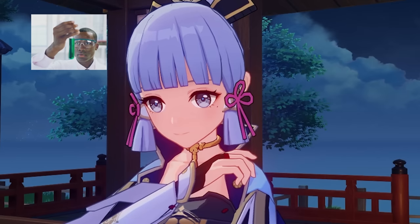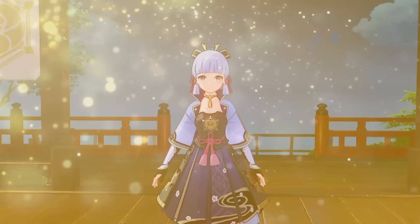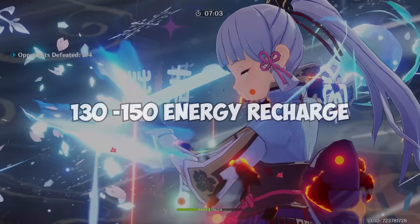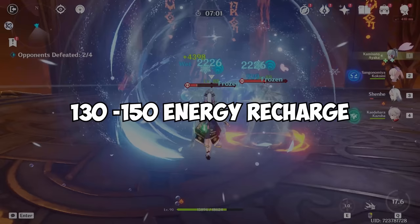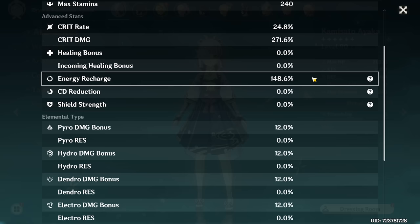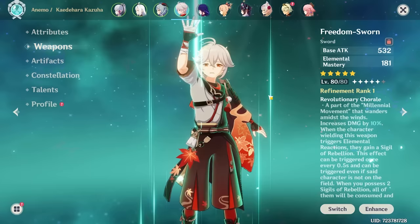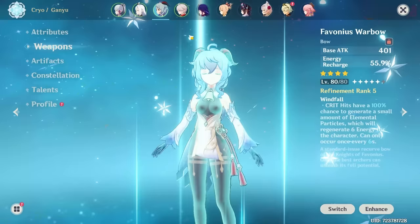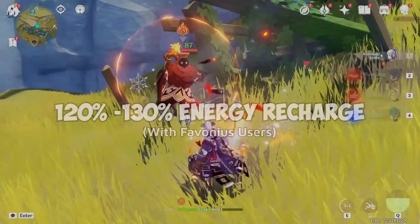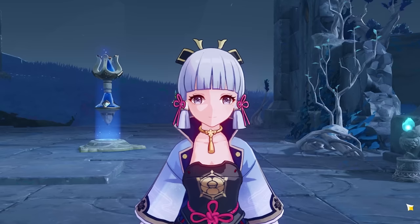After applying the scientific method of research, we conclude that Ayaka is unparalleled under the celestial heavens — though a certain coconut milk provider would disagree. Now, how much energy recharge do we need? Since her burst is the main source of damage, satisfying her energy requirements is paramount. Ayaka would prefer around 140% ER if you're running her Mistsplitter or any other high-investment weapon, which is the most comfortable number across all her teams, especially if running no Favonius weapons. With Favonius users in the party, you may be able to drop to 120–130% ER.